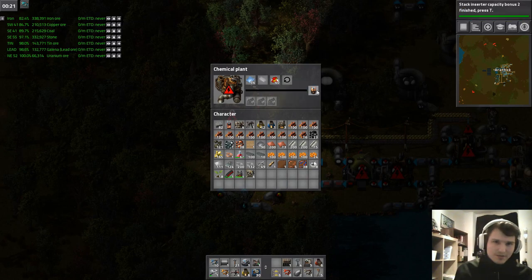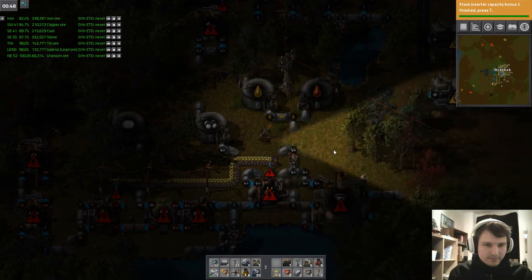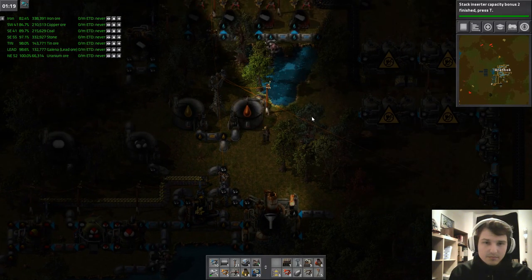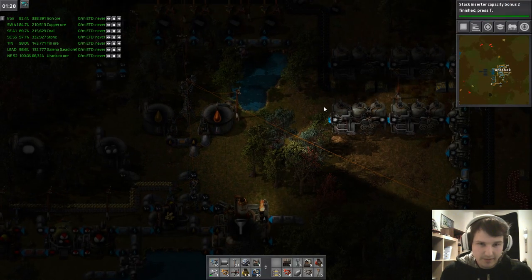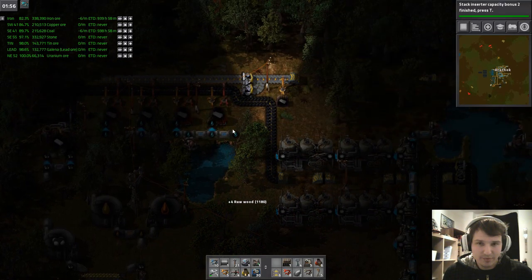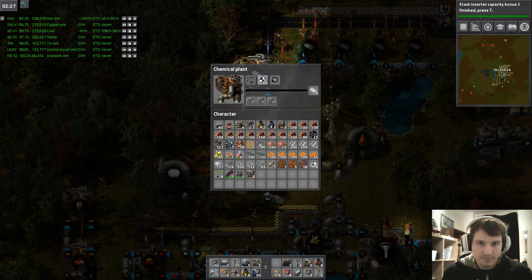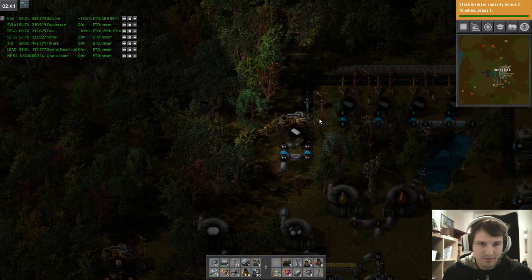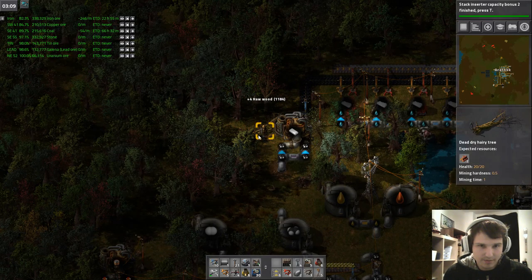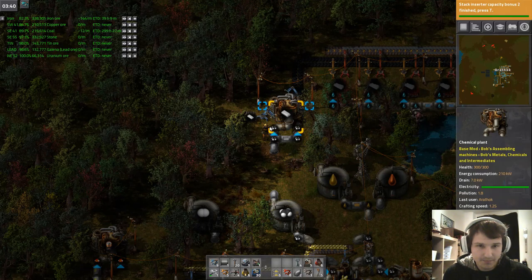16 accumulators times 10 batteries each makes 160 batteries, and this also means 160 plastic bars. Why are you not putting in coal — I bet it's because you don't have energy. Or we need to put the plastic bars into a chest. There we go.